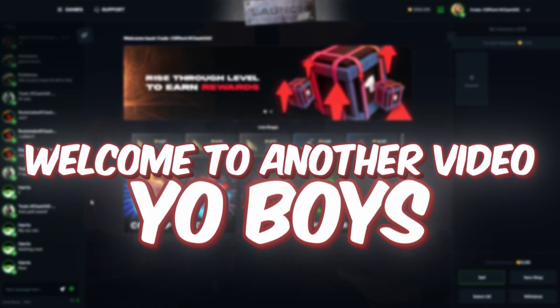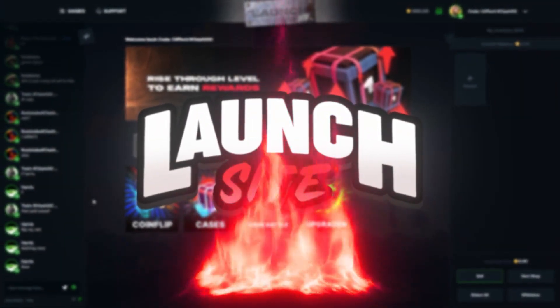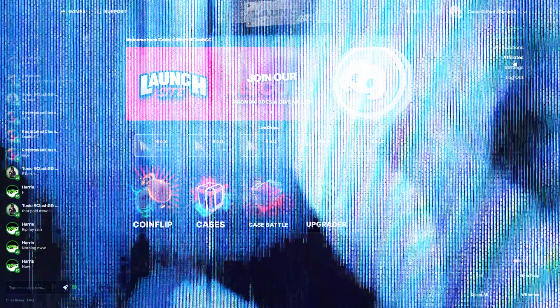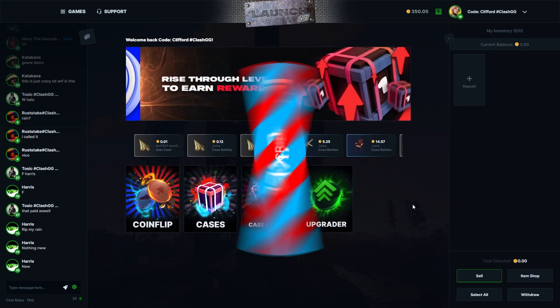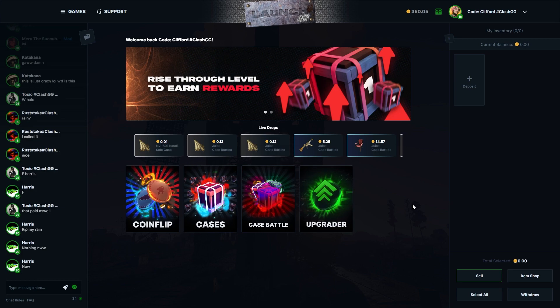Welcome to another video on the channel. Today we're back on Launch Site with 350 in the balance, sponsored by the boys at launch.site. If you want to check out the site for free, go to affiliates and type in the code Clifford — it really helps me out. As always, drop a like, sub, and comment down below, and let's get into it.